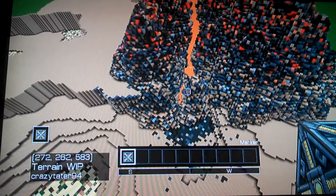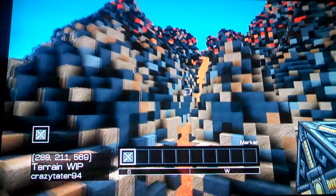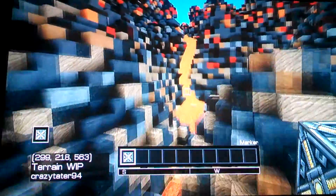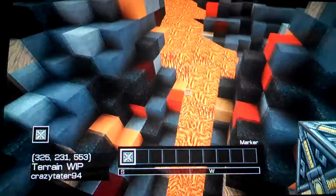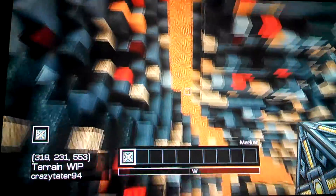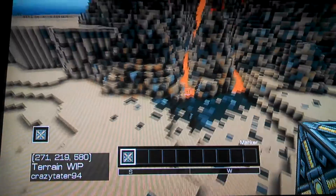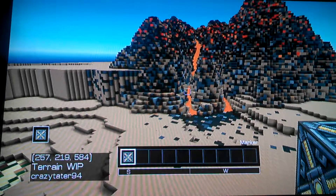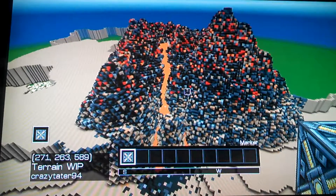If you're going to have lava pour down like this, you have to do trial and error. It took me maybe 10 minutes to make sure the whole thing flowed down correctly — as I turned it on, it would sometimes stop partway, so I had to break a few blocks, turn it off, turn it on, and try again. After a few tries you'll get it right.